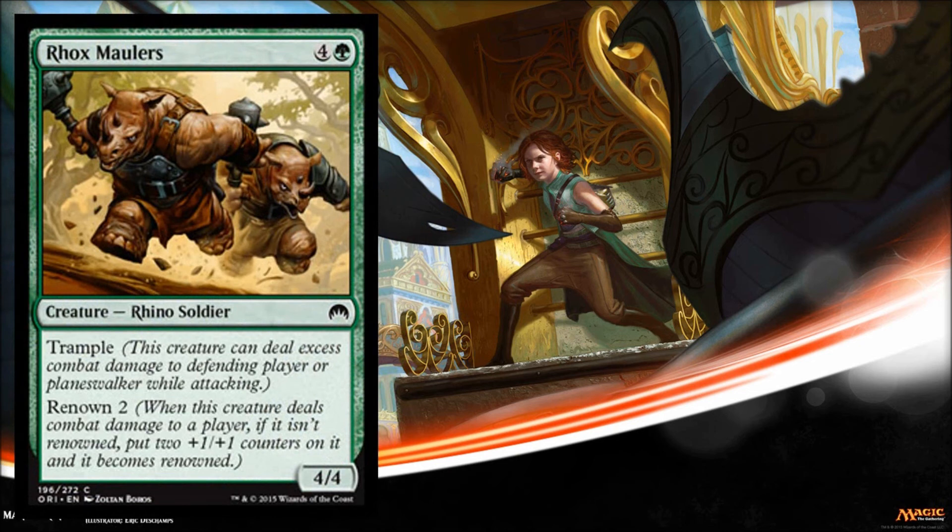Next is Roc Smashers — a simple card, but here's an interesting fact: Renown is in white and green, so you never really saw that before in core sets. Usually if there was a mechanic it stayed siloed in its color. This is also the first core set we're seeing with an uncommon cycle of gold cards, playing around with the concept of allied colors. Way overdue — no reason it shouldn't have been in core sets before. This card costs five, it's a 4/4 Trampler with Renown 2, so it can become a 6/6 if you get some damage across. It's at the common slot, and you should hopefully be able to trample in for some damage and make this guy a 6/6 Trampler.